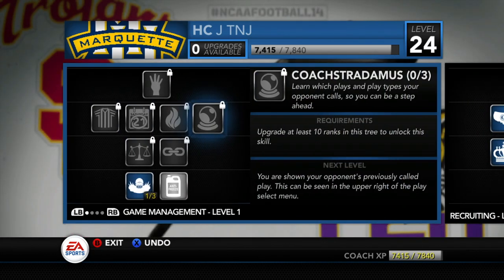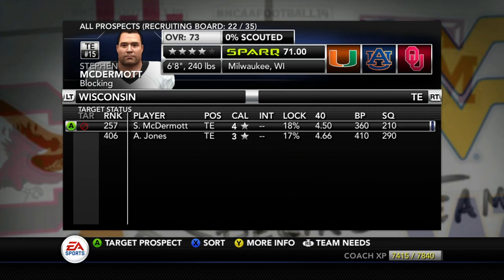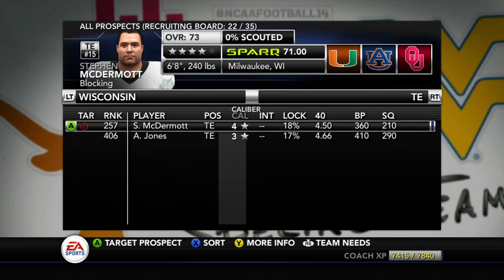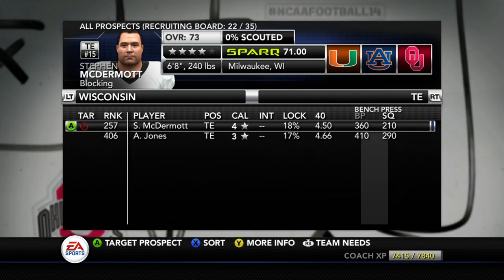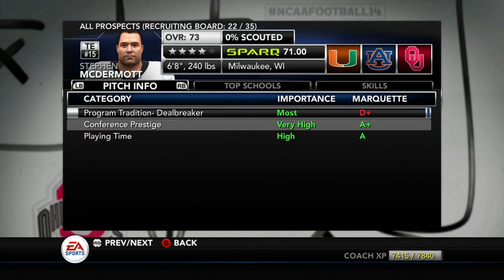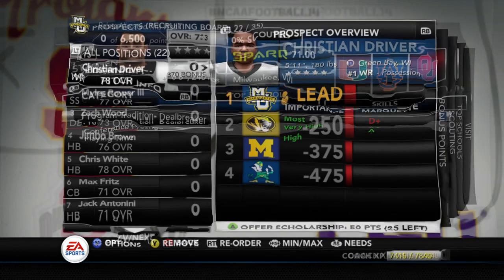Let's hop into the custom recruits on the board. One recruit who locked us out fully was Stephan McDermott, a four-star tight end. Since we won the national championship, four and five-star recruits are going to try to come to our school. But looking at him, his top schools are Miami — he doesn't even consider us. The deal breaker was program tradition, which is currently a D plus.